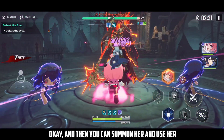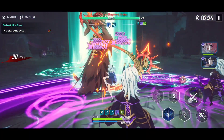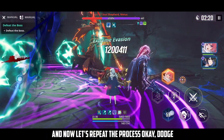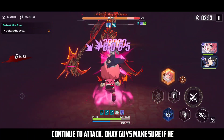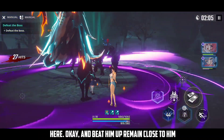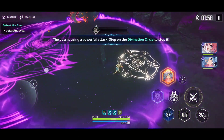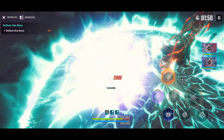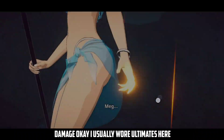Then you can summon her and use her skills — deal as much damage as you can. Dodge, stay alert, avoid those ring circles, use her ultimate, change the team, and repeat the process. Dodge those incoming orbs — if you fail to dodge one, continue attacking. If he goes up in the air, prepare to dodge. The circle mechanic repeats: step on the five circles again and he will be injured — continue the damage. I usually save ultimates for here.